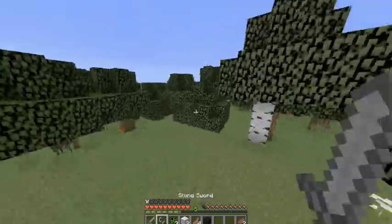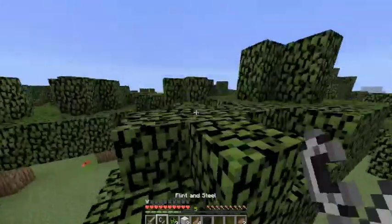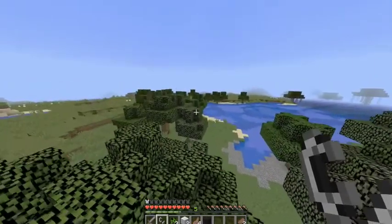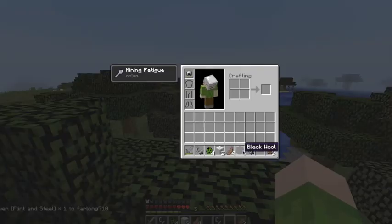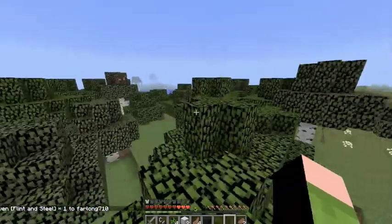I have an unbreakable flint and steel — just saying — so that if I die I'll just give myself a new one. It's pretty simple: just do a give command, TP flint and steel, one two steal, one zero. We get unbreakable, but I don't need that for now.